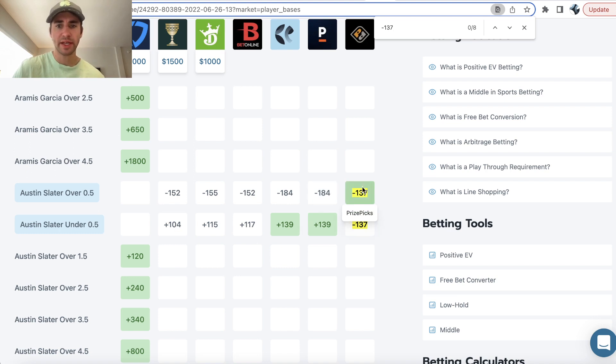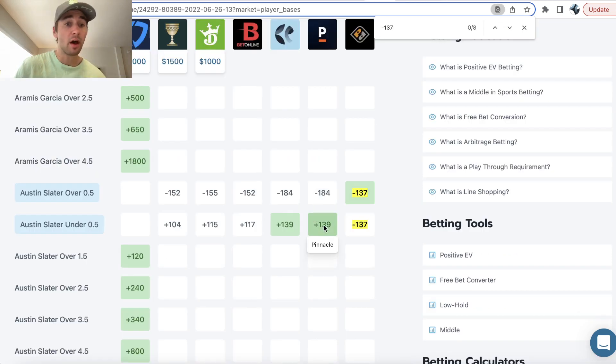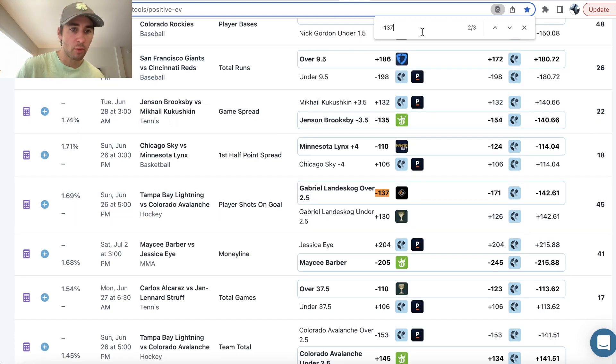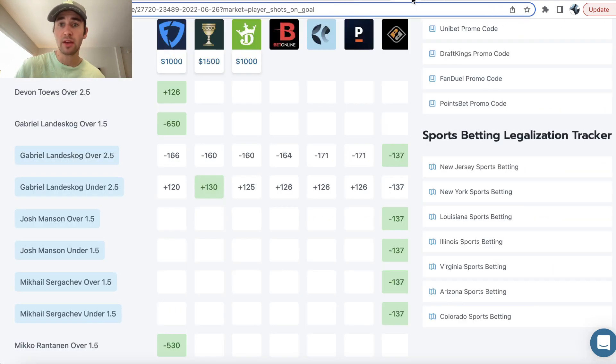This is a great indication that we want to be going with Slater over half of a base to record one-plus base on Prize Picks. Pinnacle is pricing this at minus 184 on the over, plus 139 on the under. We're using the betting markets from sharp, efficient bookmakers like Pinnacle to back out the win probability for our pick. For Slater, this pick's even better — that's why the profit margin is higher, 5.11% versus Landskog's 1.69%.